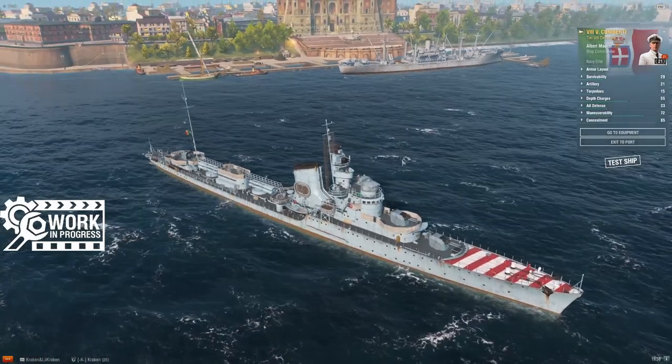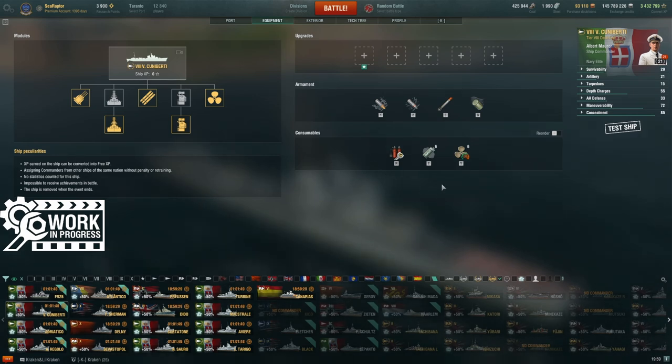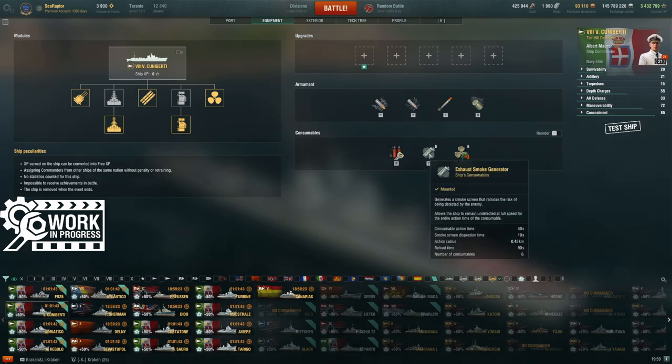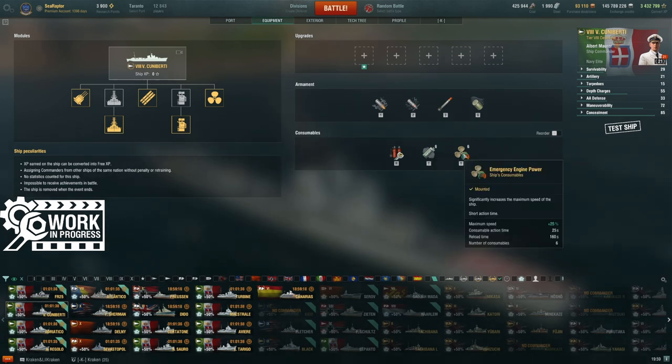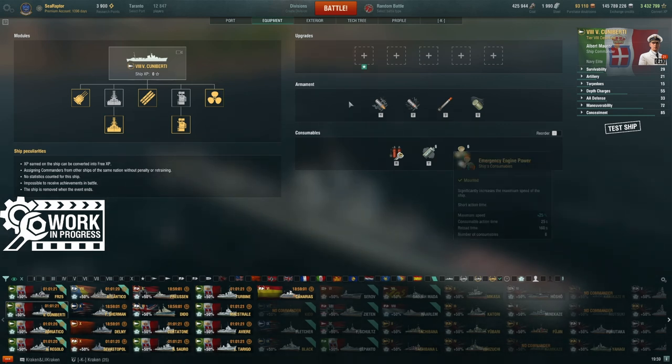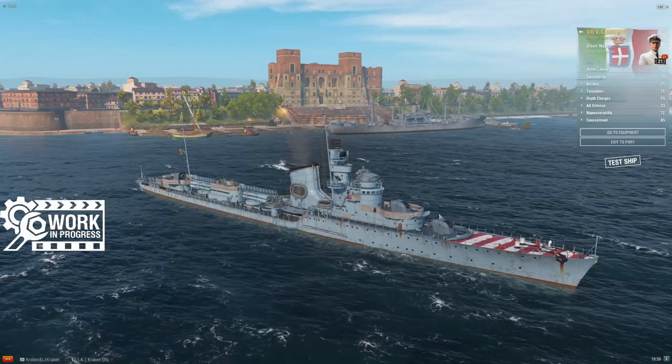Quick tab over to consumables. At tier 8 you'll see the consumables all ships in the line will eventually get — they don't have them yet in port but they've been announced. We have Damage Control Party, the exhaust smoke generator working on 40 seconds, and Emergency Engine Power giving a 25-second speed boost. For those 25 seconds I'm probably chugging along at 50 to 51 knots, maybe a little higher with a speed flag. Then a very long cooldown on that.